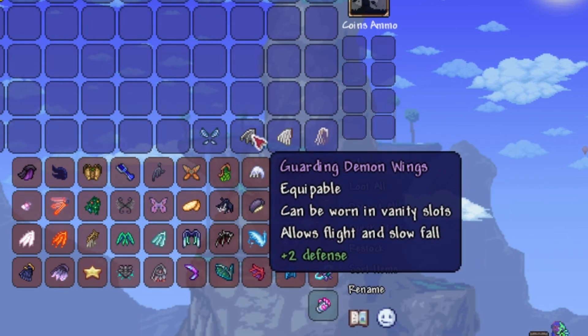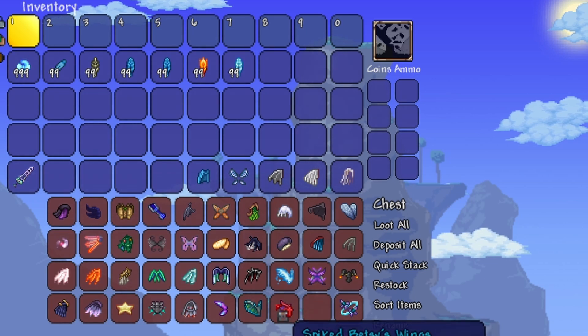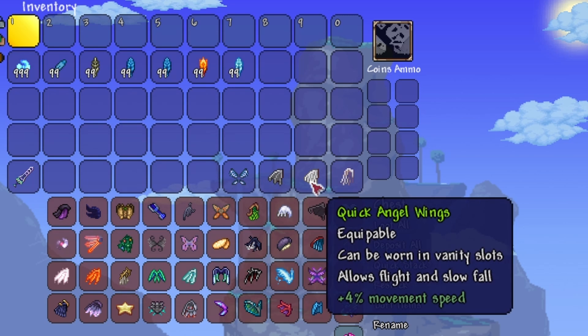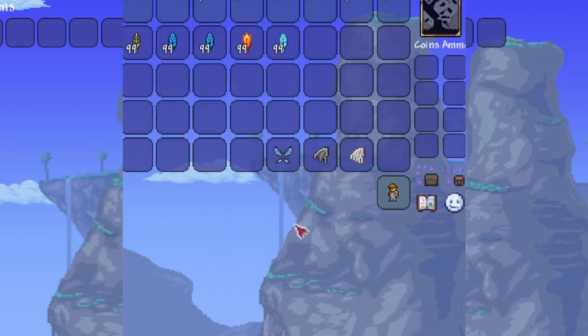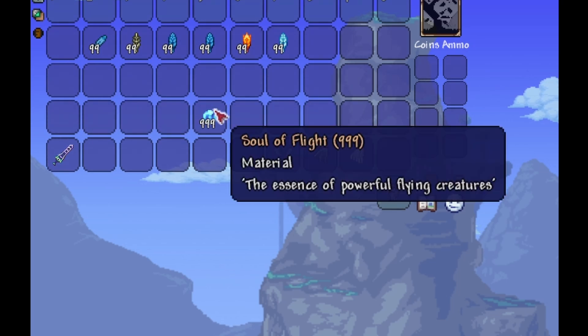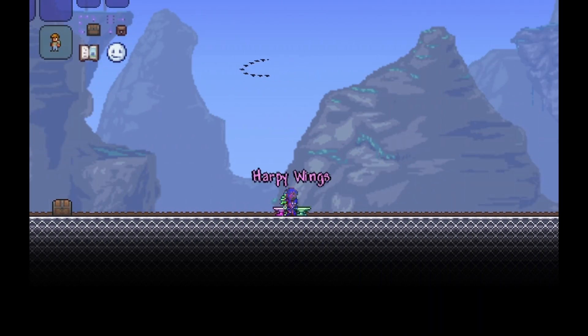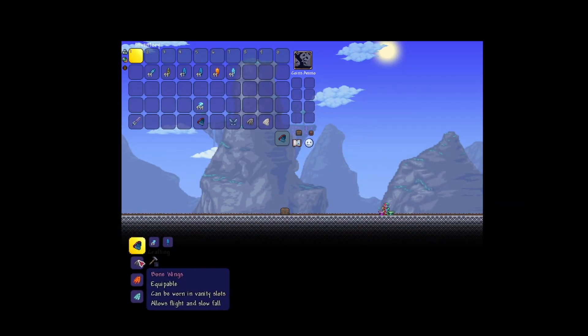Here is your worst to best wings in Terraria and how to get them in less than 10 minutes. That means I'm going to have to go super fast, seeing how there are 47 wings. Now before we get started, a lot of these wings — like 90% of them — you need to be able to craft using 20 souls of flight and whatever the other item is, and then also you need a mithril anvil or the other hard mode anvil.